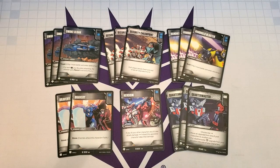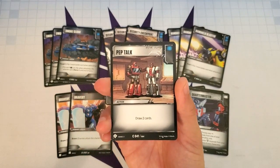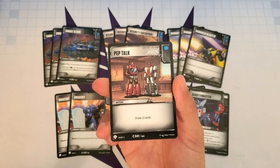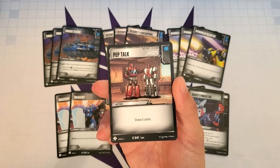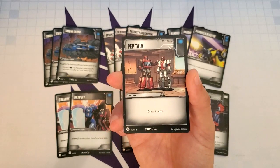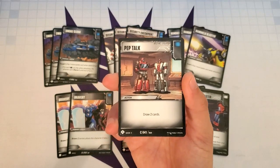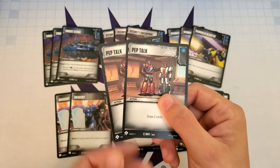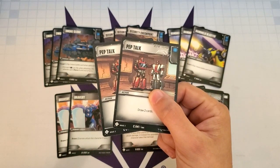The last card is Pep Talk — an action with a blue icon that draws us two cards. It never hurts to have a card like this in the deck. If we don't have the cards we need or we're trying to draw into that last Armed Hovercraft to knock out an opponent's character, we need something to help with that. We only had two cards remaining in the deck, so I put two copies of Pep Talk in.